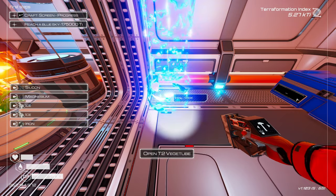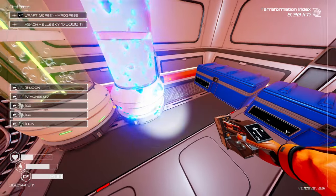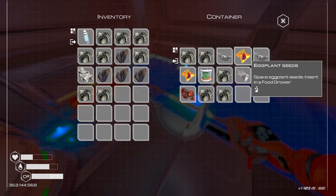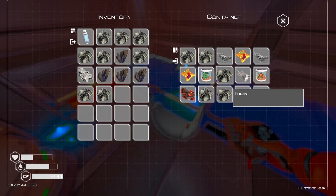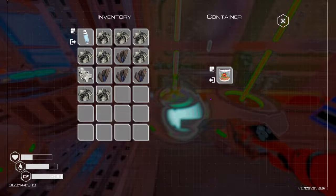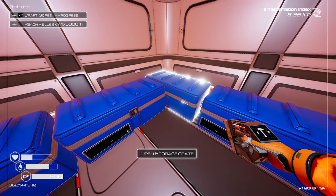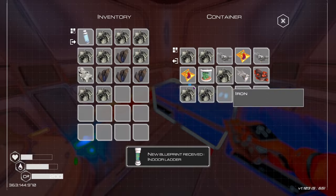Tier two veggie tubes — get some oxygen. We can do another one, we're not upset at all that it took us that long to figure that out. Eggplant food grower, oxygen multiplier 150 — let's put one of those in there. That's a lot of oxygen! Turn off the flashlight — there we go. Lerma seed.